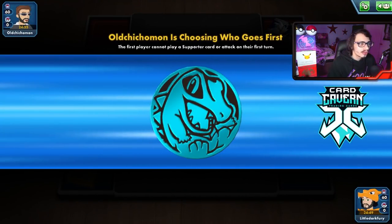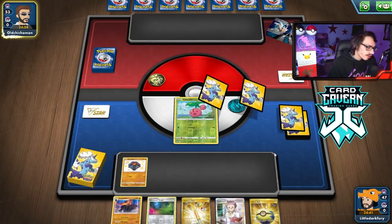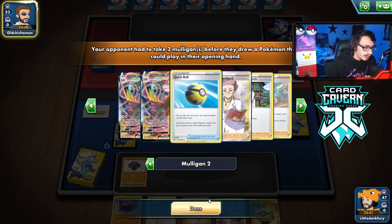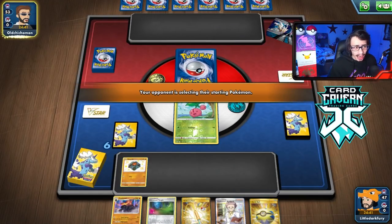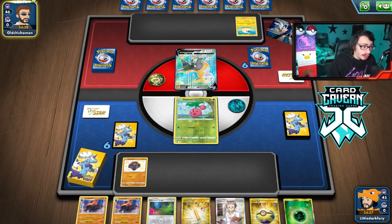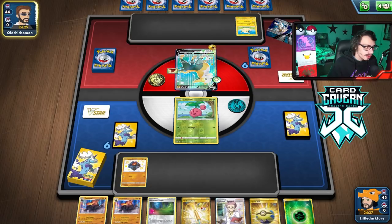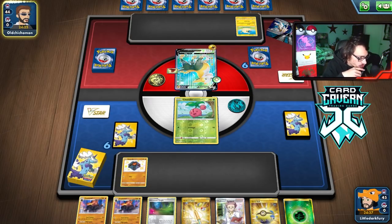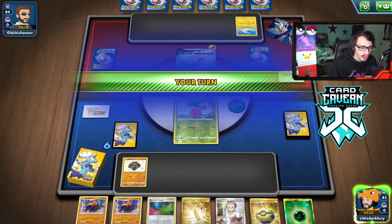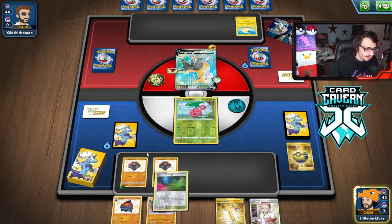We lost the coin flip so we'll likely go second. Not a bad start — we open Cherubi. They're mulliganing, which is good for us. It's Boltund — and that's the third deck I've run into that's weak to fighting. I kind of feel bad, but I kind of don't. I would prefer this over Rapid Strike or Urshifu. We're playing against all the Fighting-weak decks today, which is honestly insane. They could be playing Vikavolt, which could be problematic.